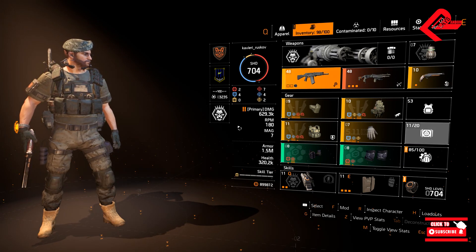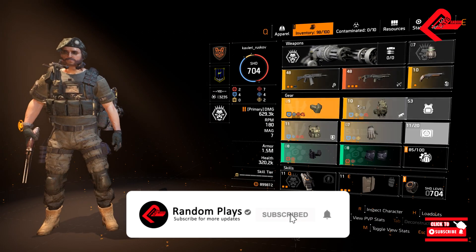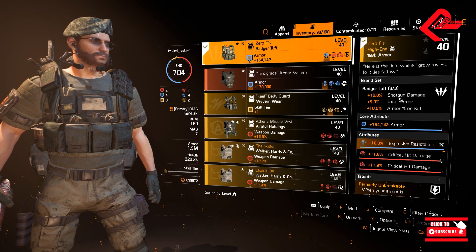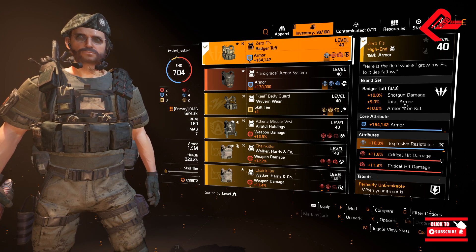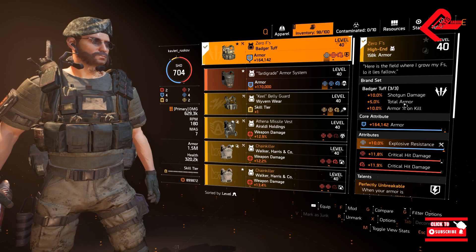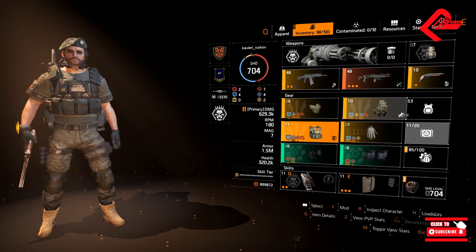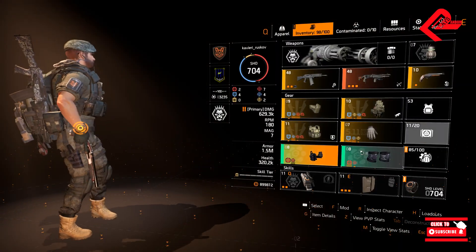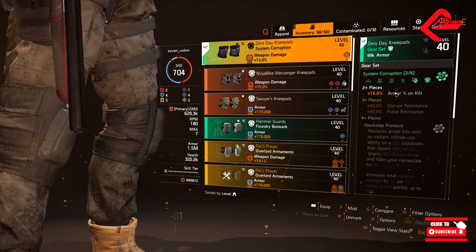Right off the bat, we will be using 3 pieces of Badger Tuff coming from the mask, backpack, and chest. With this brand set, we will be having 10% shotgun damage for the first piece, 5% for two pieces, and equipping all 3 Badger Tuff pieces gains us 10% armor on kill. Next would be the two-piece System Corruption gear set coming from the holster and knee pads.